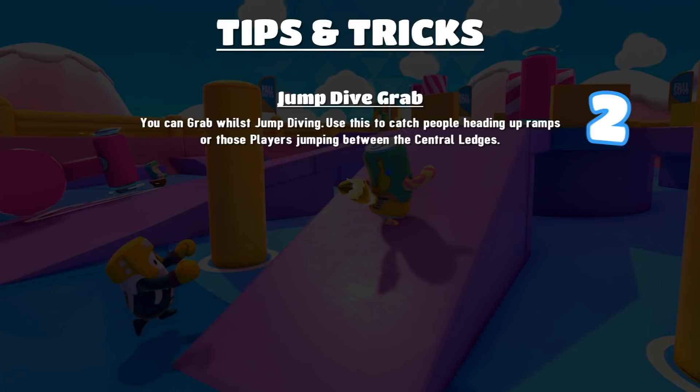The second tip is jump, dive, grab. I mention this in every Tail Tag video I make — you can grab while you're jump diving. Use this to catch people heading up ramps or players jumping around the central ledges. If you jump dive onto a ledge they'll jump dive off, but you can jump, dive, grab onto the ledge and you'll probably get the tail. You might fall off, but at least you're safe. This is a really good strategy to get the tail and run away.